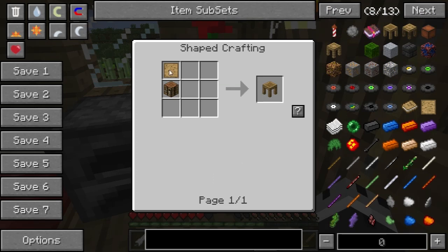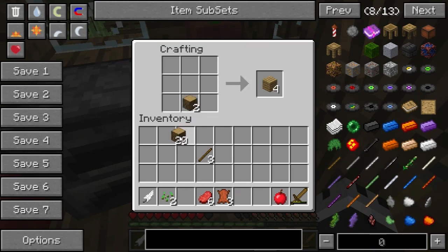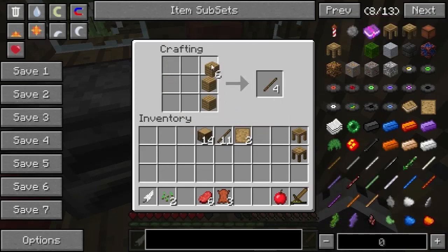There are four of them and they all have one of these blank patterns, so we're going to need four of those. So we need four of those, and then for a tool station it is a crafting table and a blank pattern. Then we're going to need a part builder and a pattern chest. And finally, we need the stencil table. Now we'll go take these over to the workshop.